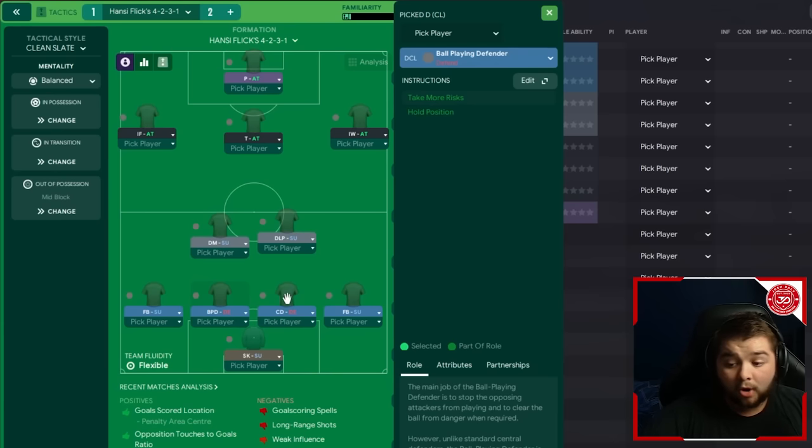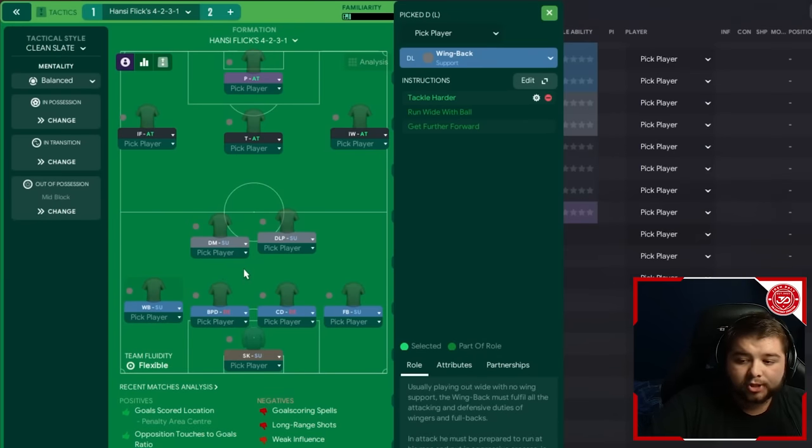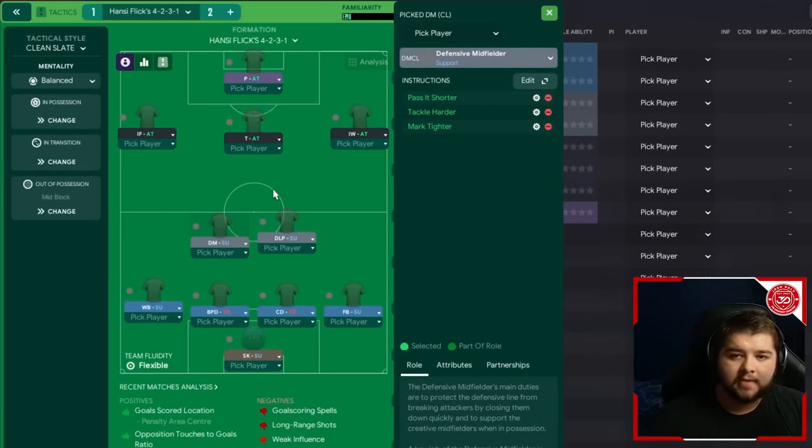The two centre-backs are a central defender on defend and a ball playing defender on defend. You can use two ball playing defenders, but from what I know of Flick's system I wouldn't say it definitely featured two. On the left side we switch to a wing-back on support with tackle harder - a little more aggressive and pushed up than the fullback, with a default to get further forward and run wide with the ball. The DM is on support with pass it shorter, tackle harder, and mark tighter - very different to the deep lying playmaker, but having these two doing very different things is a perfect recipe for success.